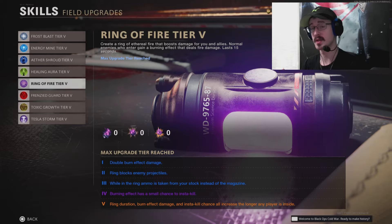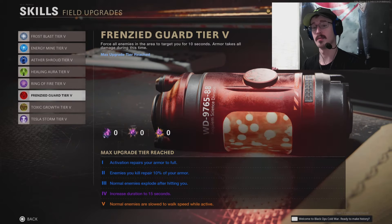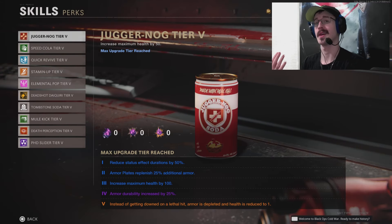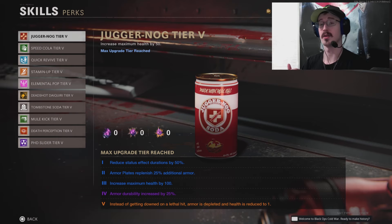If we look at the Juggernaut Soda for example, we can see that it increases your health and armor durability, but it also gave a dying wish of sorts at tier 5.